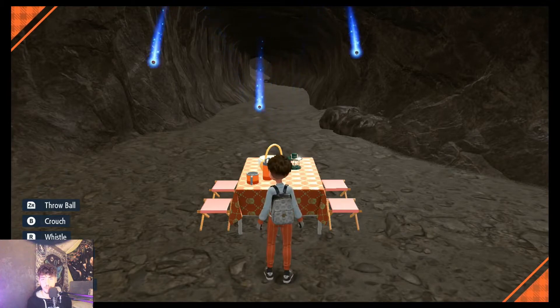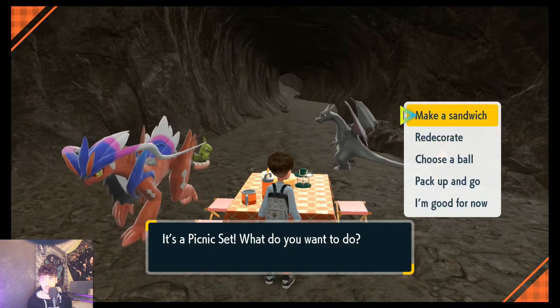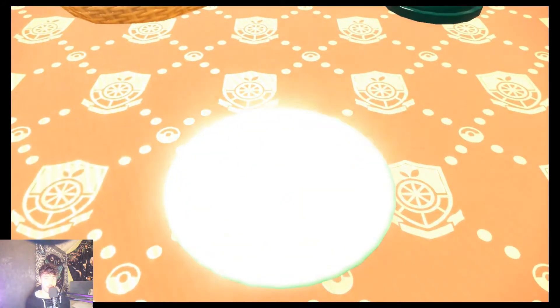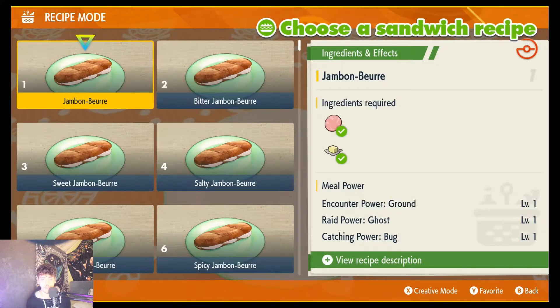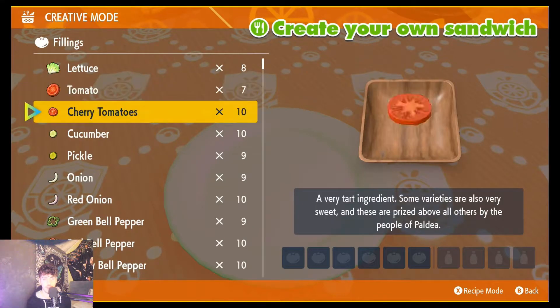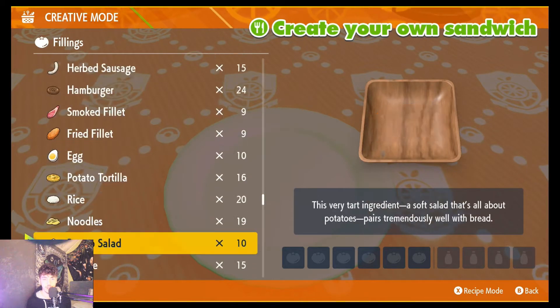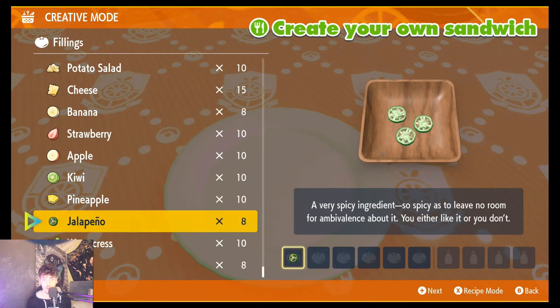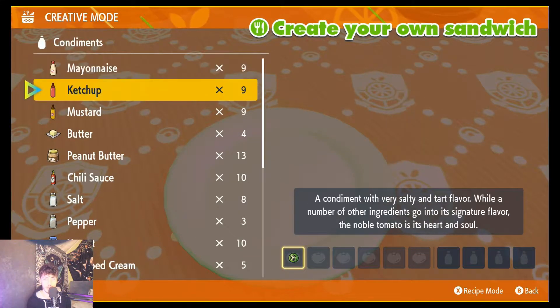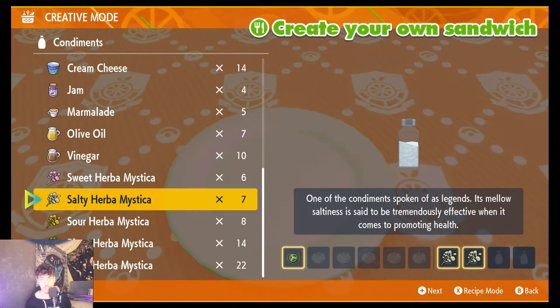Once you've got into the picnic, as you can see we've already managed to capture one. You then just want to go in and make a sandwich. We're going to be doing a rock power shiny sandwich. So if you go ahead — you're going to creative mode — you're going to want one jalapeño and two of the salty herbs. So you've got one jalapeño there and two of the salty herb amystica. Of course, you can use the other shiny sandwich guides that we have in our Discord server; however, this will suffice for your hunt.